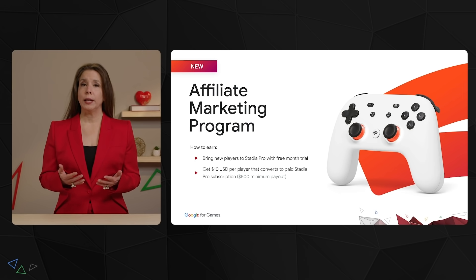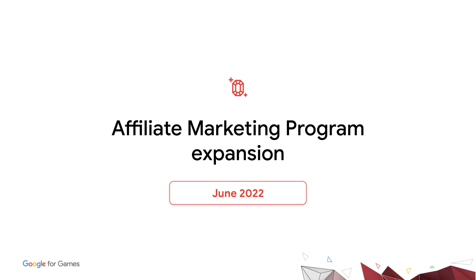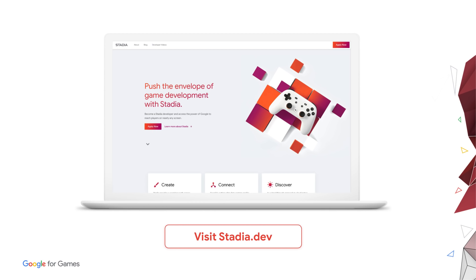After using the link to create a Stadia account and enjoy a free month trial of Stadia Pro, each player that converts to a paid Pro subscription equals 10 US dollars paid to the publisher by Google. We're planning on expanding access to the affiliate marketing program by June 2022. And don't forget to visit stadia.dev to apply to become a Stadia developer and access many of the programs we've talked about.